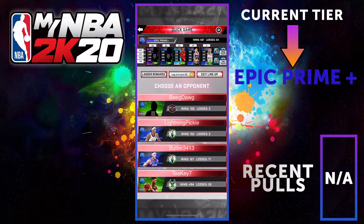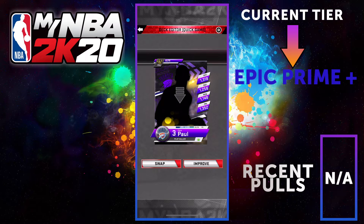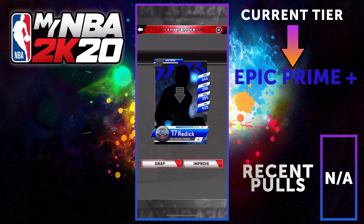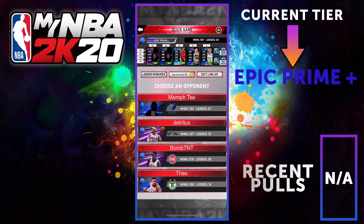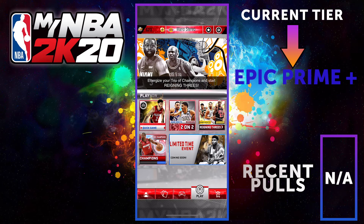This is my deck right here. I got that Elite from a gold blow pattern and then used my free pro on it, which boosted me all the way to Epic Prime. That next player is my Epic Prime freebie from a global pattern — the JJ Reddick — and I got the Brook Lopez from 500 games. Pretty nice.